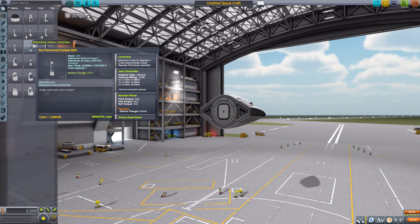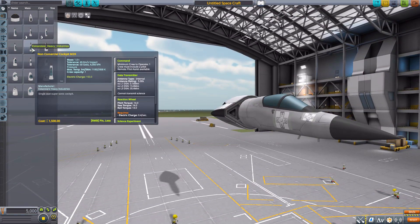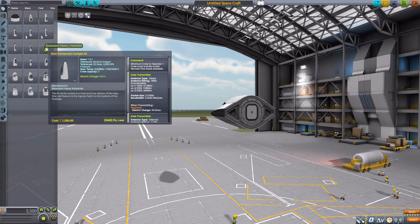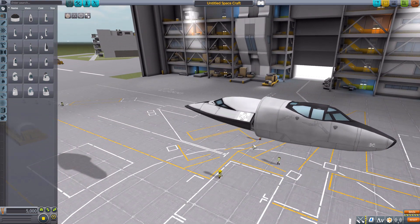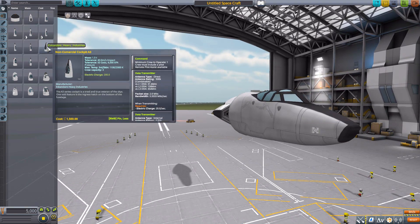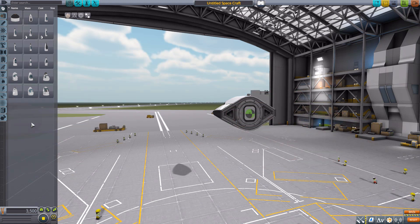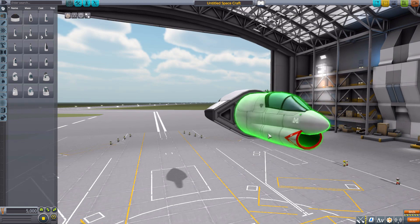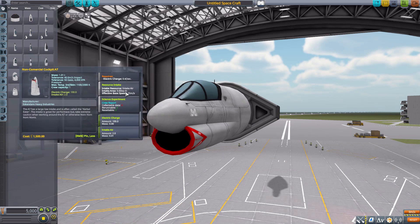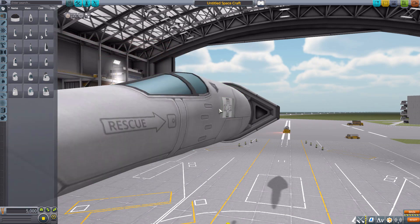The M2K cockpit has nice features with some interesting bits coming off the bottom, holding one Kerbal minimum one to operate with standard features. The A3 cockpit changes up the fighter style with a unique flat nose, holding three Kerbals on the interior, minimum one to operate. The A7 cockpit is one of the more unique ones — holds one Kerbal, has standard features, and also includes a built-in air intake.